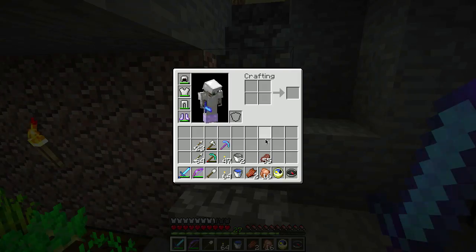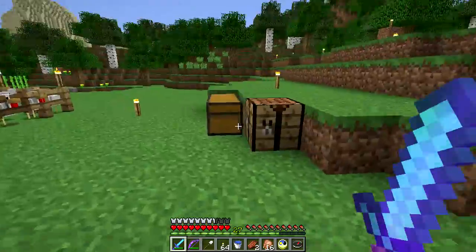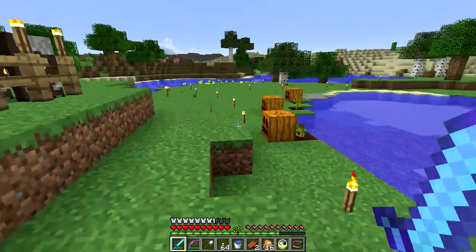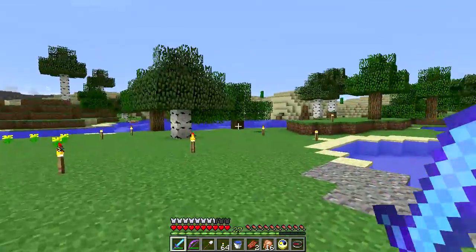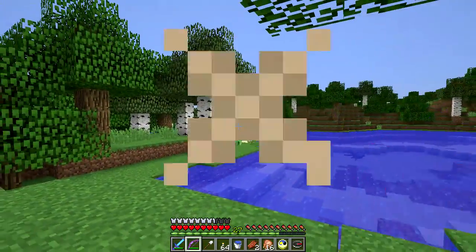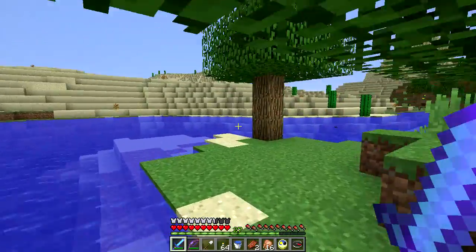It's daytime now so let's go wandering. There's a bunch of sand over there. There are chickens, pumpkins, cows — those aren't new. This other stuff is really new. We're going to go this way and get some sand. Oh, there's a creeper. Dead creeper. I need a little bit of sand, not a ton, but some.